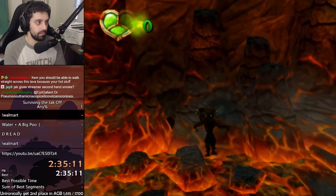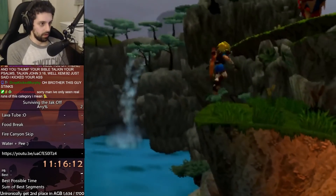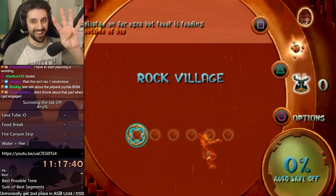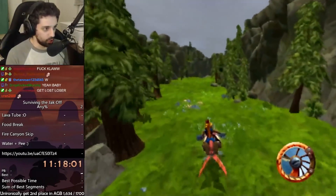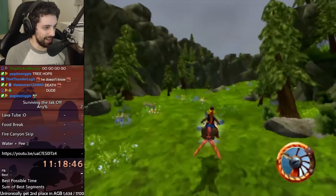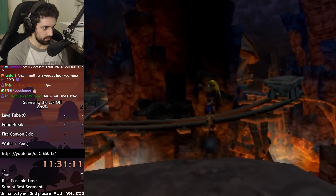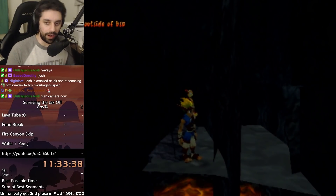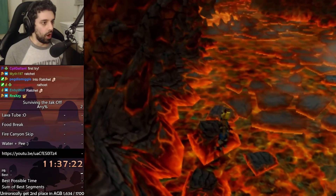Boulder Skip done, idle deload baby — takes me right past Claw. Zoomer time. Oh god, I tree hopped. With 40 minutes left on the clock, I'm in Volcanic Crater. It's time for Lava Tube Skip. I head to Spider Cave to get the health, nail the rocket uppercut into the butt crack, store Lava Tube by standing still, and even make it past the Lava Tube extended uppercut. I had 20 minutes to beat all of Lava Tube Skip and finish the game.